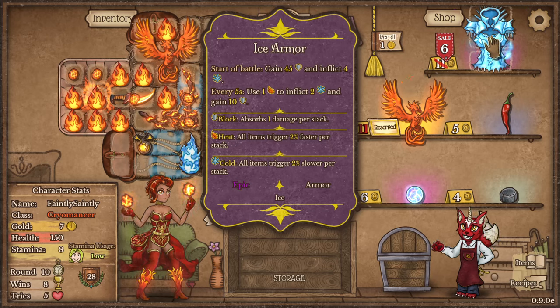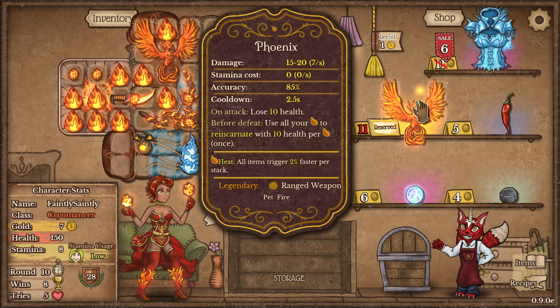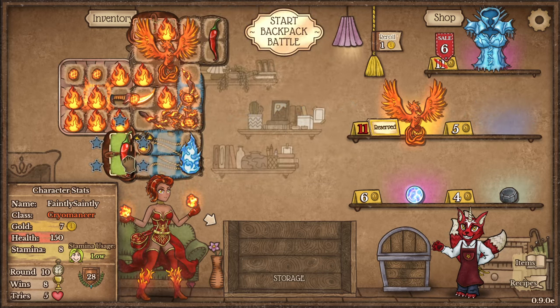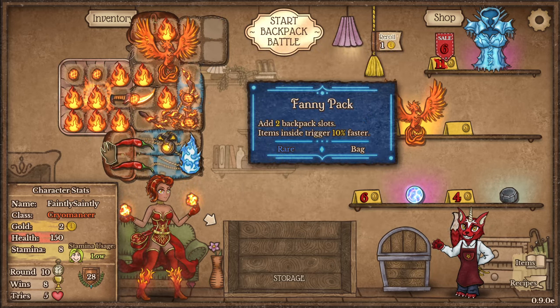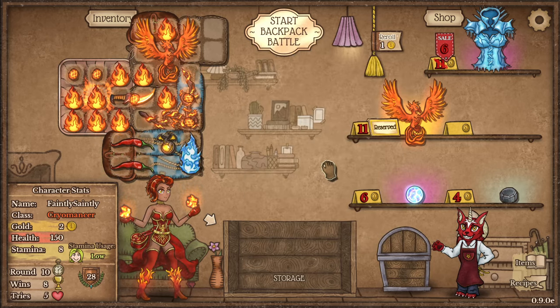Ice armor — start of battle, gain 45 armor and inflict 4 cold. Every 5 seconds, use 1 heat to inflict 2 cold and gain 10. That'll be really good, except I need these guys to use the heat, not this. I think I do want another chili though. I'll pop this chili here — they're both in this little bag, which gives me a 10% faster trigger. So these guys both benefit from that.